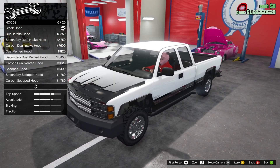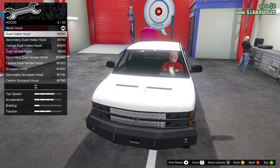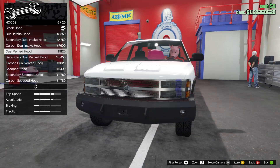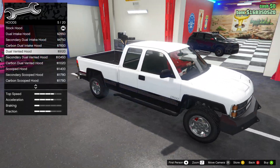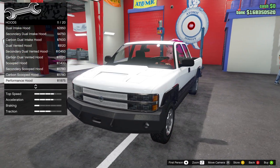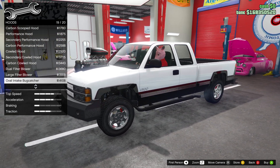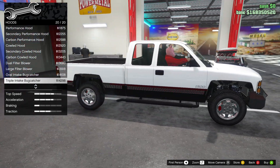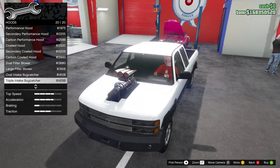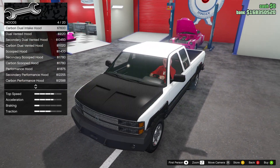For the hood: dual intake, secondary dual intake, carbon dual intake — each three is basically one hood style with different finish options. We've got dual vented hood, performance hood, cowled hood... oh my god. I feel it's absolutely blasphemous to put a scoop on a classic truck like this. I'm just going to go for the dual vented hood.